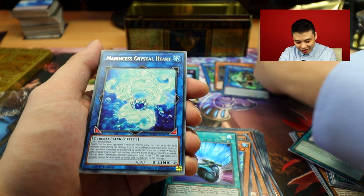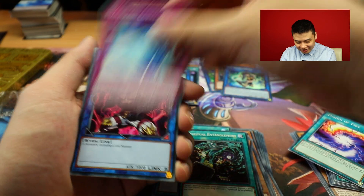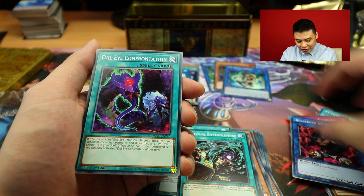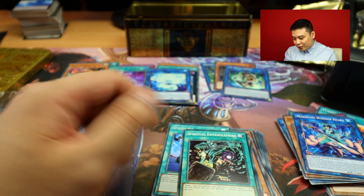So each pack is guaranteed to give you one secret rare - I couldn't believe it myself. There we go: Zefraxi, Treasure of the Yang Zing. Evil Eye Confrontation. Aurora. Wonder Heart.